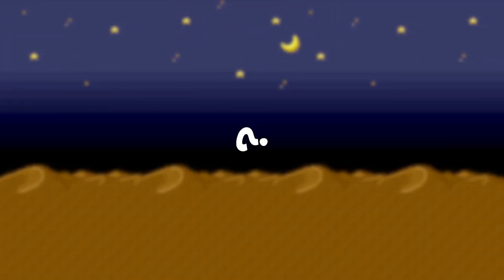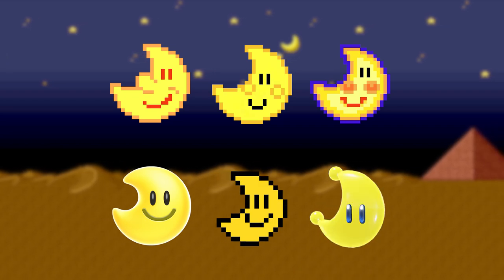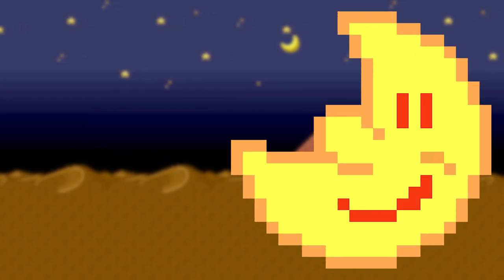Hey everyone, Kaihatsu here. Have you noticed it too? Every one, every single one of these moons in the Mario series faces left. All of them. Okay, there are a very select few exceptions to this rule, but by and large they all face to the left.